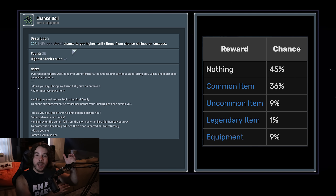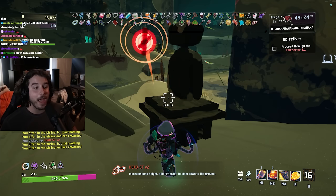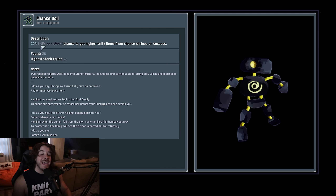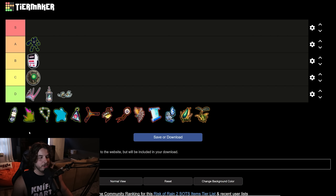The Chance Shrine still functions as normal. Let's say you get a common item — the most common outcome — with one stack of Chance Doll there's a 20% chance that common item turns into an uncommon. Same thing with a green item: if you get a green, which is roughly a 30% chance from a Chance Shrine, with one stack there's a 20% chance that green turns into a red. There have been plenty of times where I have a couple stacks of Chance Doll, hit a shrine, and get two legendaries from it. This is also affected by the 57 Leaf Clover, which makes it even better. Solid A tier item — Chance Doll is very good.